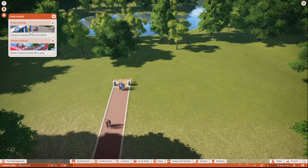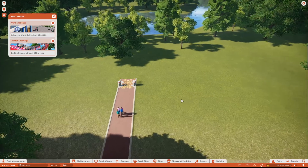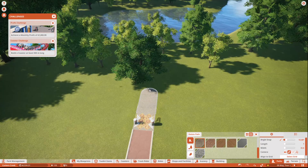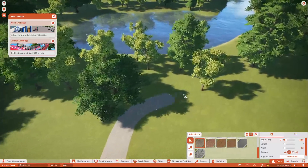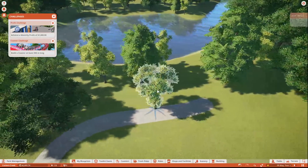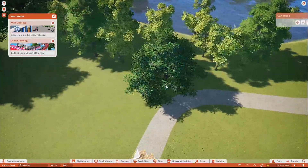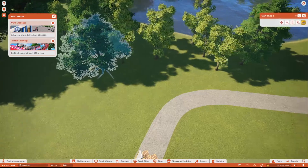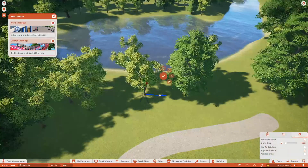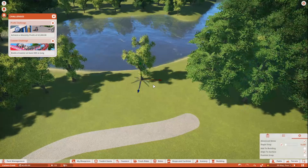We've got a profit challenge of monthly profit of a grand, and build a coaster at least 500 meters long. I don't think we'll be able to do a coaster instantly, but first things first — let's get the path going here. We're going to get it to swoop around this way, and I'm not going to delete any trees because that costs money, so we'll just move them about. We'll have a ride near the entrance too, but we're not going to be able to do much scenery-wise at first — money-wise it's useless. Once we start making some money we will start doing some scenery.